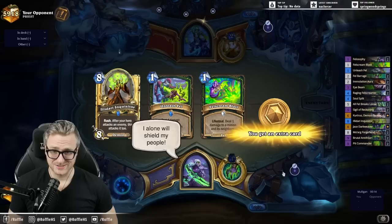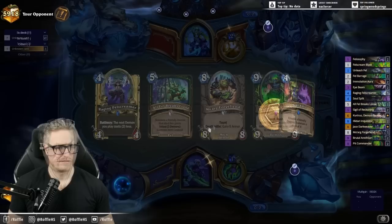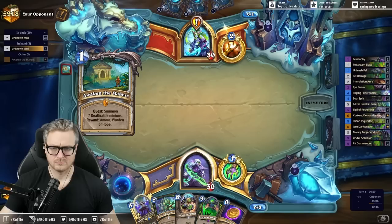Wait, this is a priest? I thought this was a demon hunter. What's this all about? We got our Screamer into a coin Forge Fiend, potentially.